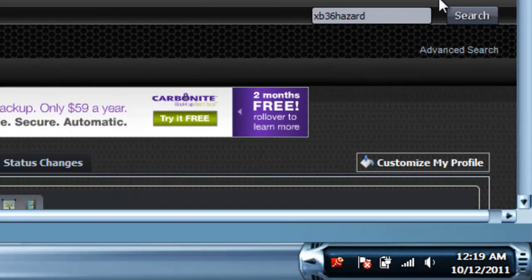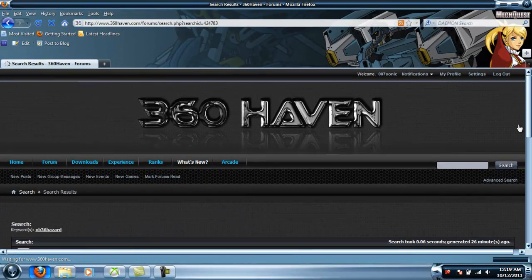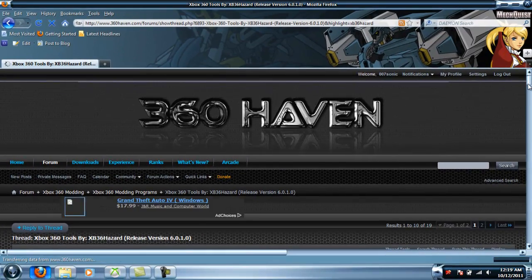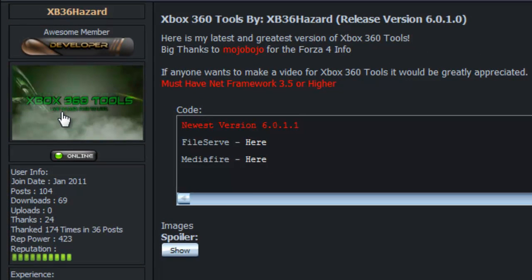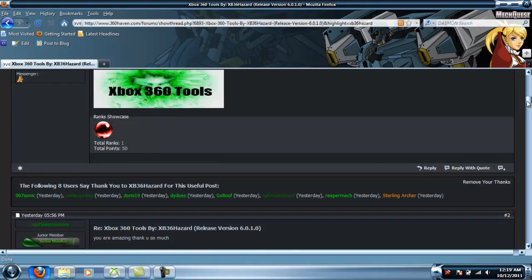Type xv36hazard in the search bar, press search, and it'll most likely be the first result — Xbox 360 Tools by xv36hazard. That's him, the one who made the mod tool, and he got help from MojoBojo for the Forza 4 information. Then press the Thanks button down there.